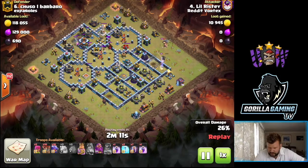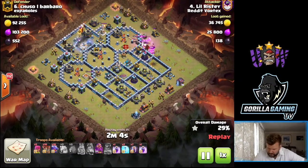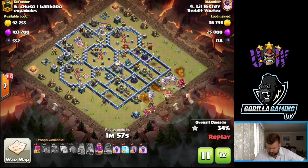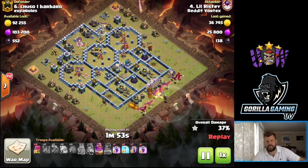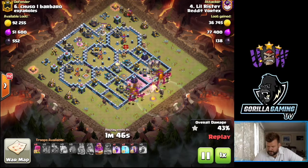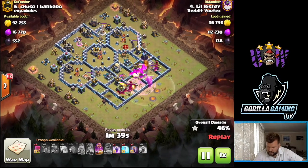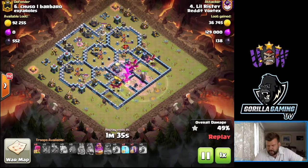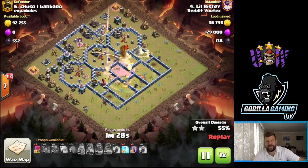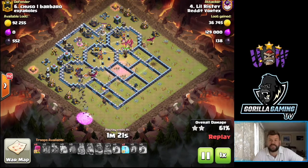Looks like there might have been some sneaky goblins in there, and a yeti as well. Town hall goes down, nothing to worry about - balloons and dragons all working in between that four and five o'clock section. Get those scattershots and wizard towers down, and the bats are just going to clear right up. Tornado trap causing a little bit of an issue down at that 3 o'clock section of the base. Goes for another rage, nice warden ability just to protect from both scattershots and the eagle blasts. Can we get that queen down? We do - now it's bats, dropped from 7 o'clock working up through.